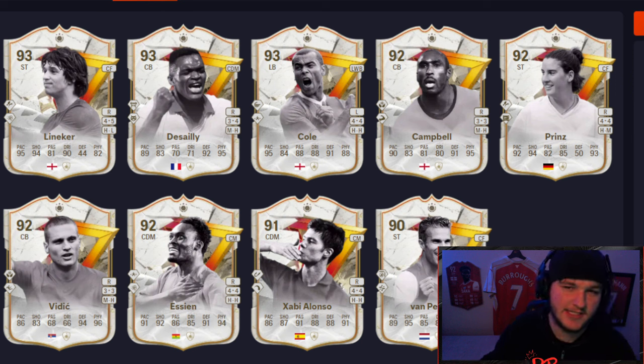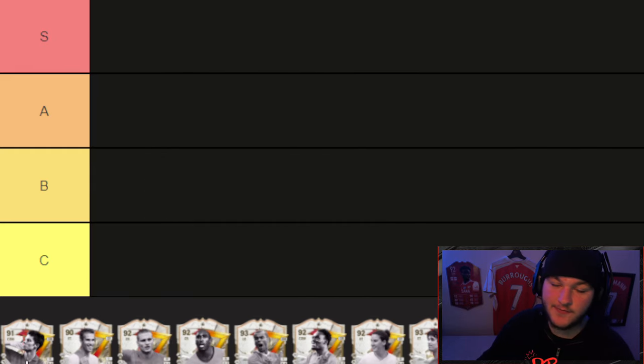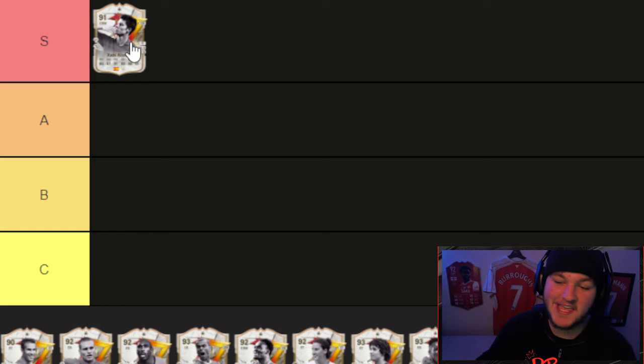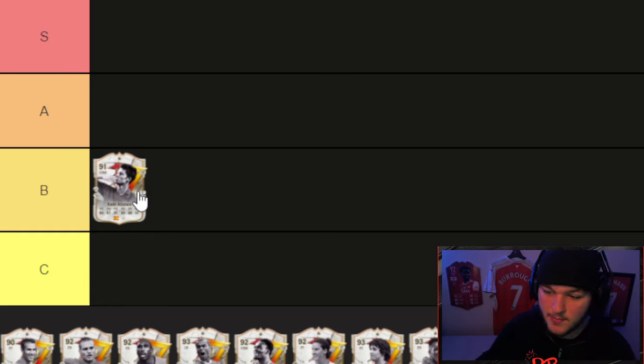Starting with 91 Xabi Alonso — I like this card a lot just for the fact that he's free. In terms of value he's easily an A tier, probably even S tier, but we are ranking on the actual card's ability. He goes into B tier for now. You can take his 90-rated card, which takes 10 games, and turn him into a 91-rated card, which I think is incredible value.